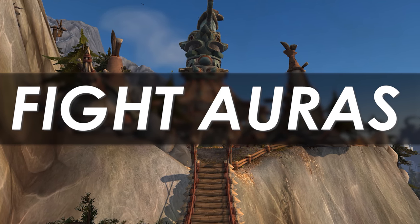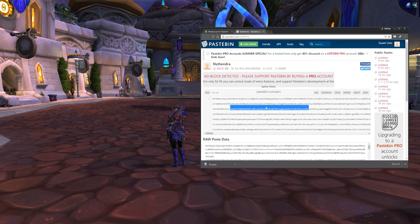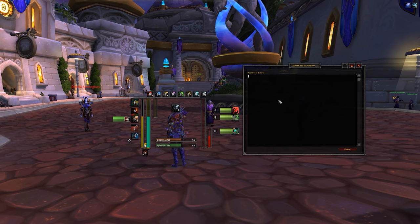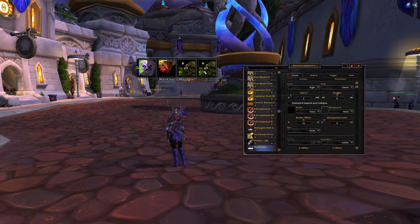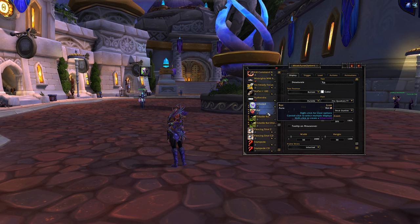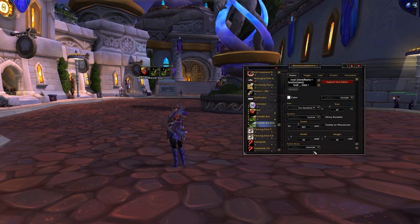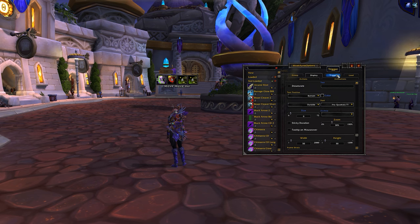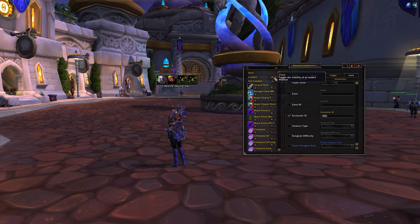Next, custom fight weak auras — this one's a bit more advanced. You might want to make some custom weak auras to aid you in the fight. There's a big discussion about the role of add-ons in raiding, but let's put that aside. Weak auras can be great for notifying you of various different things in a fight or setting up custom trackers. Legion is the first expansion I actually plan to do this in, and I found an absolutely wonderful set of weak auras by an author called Reel, which I'll be using as the basis — there'll be a link to that in the description.